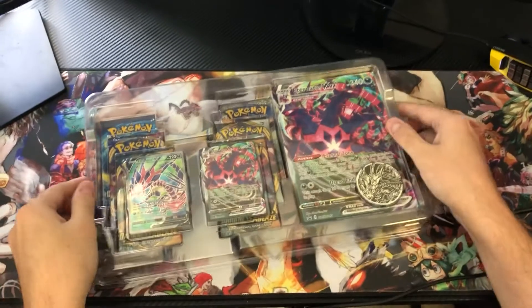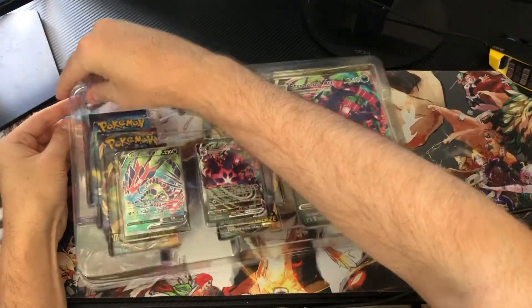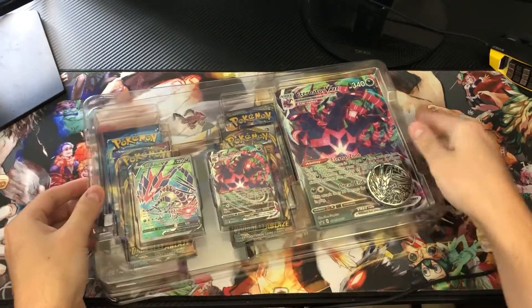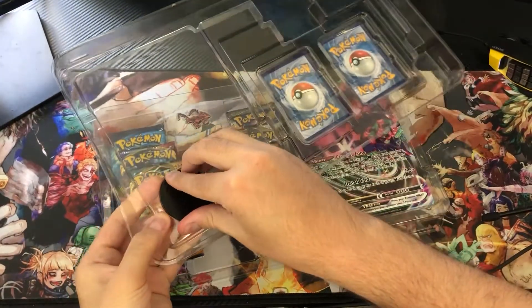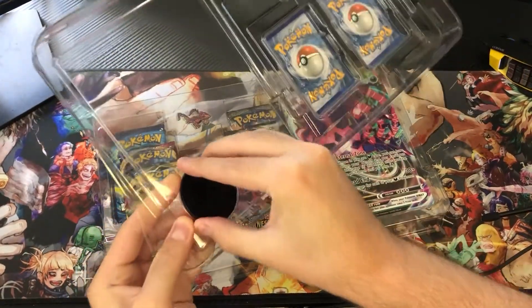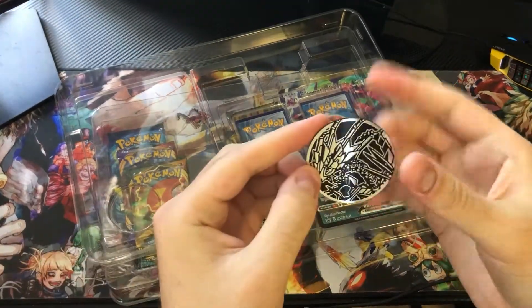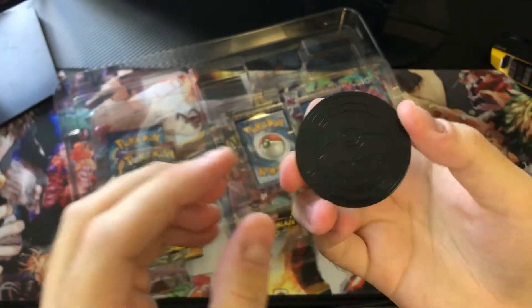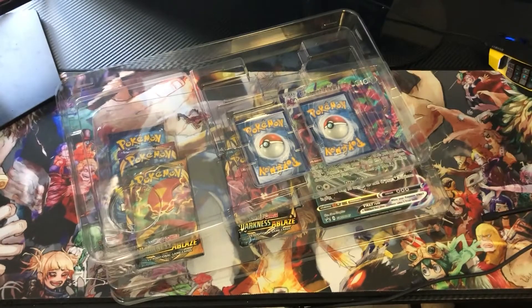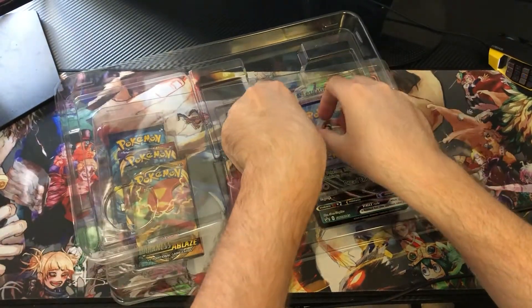This is a bit of an older set. I haven't collected Pokémon cards in a long time, so I'm just getting back into it. When I saw this at Target I was like wow, it's a nice looking set. Oh, it's got the metallic coin — well, it's supposed to be metallic but it's actually plastic. That's kind of a bummer, but it still looks nice.